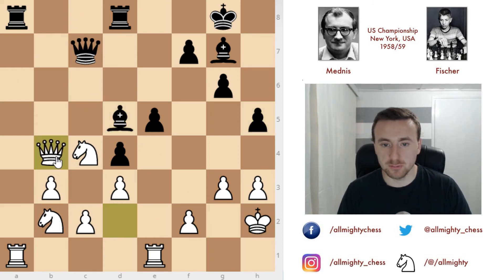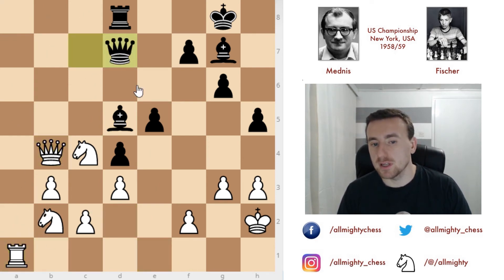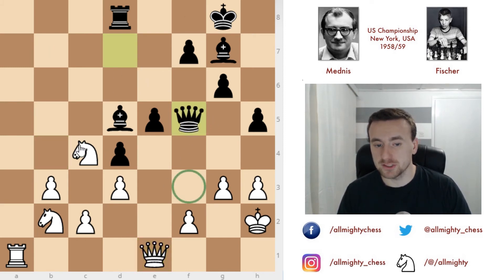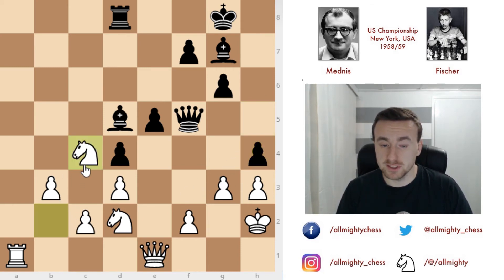Fischer exchanged one pair of rooks and now plays queen to d7 — trying to attack on this diagonal and also come to f3 for threats on g2 and h1. Mednis goes queen to a1 to bring the queen closer to the defense, and queen to f5 threatens queen to f3, so knight to d2 stops that. The idea behind h5 is to come closer to the king's defenses and start attacking. We have knight from b to c4 — the knights are slowly but surely coming to the defense, and we'll see if it's fast enough.